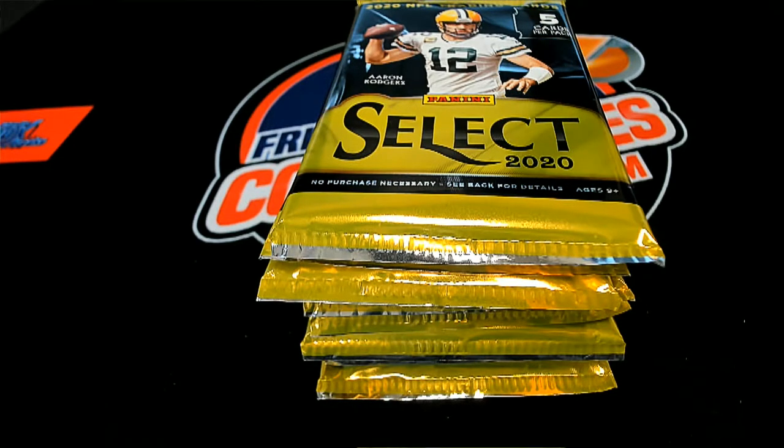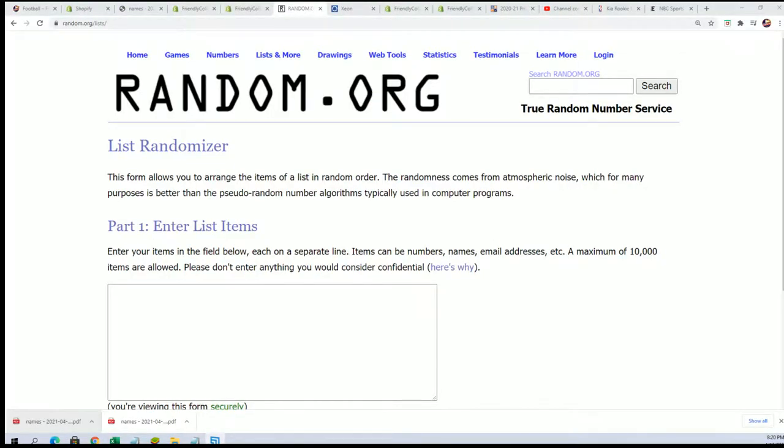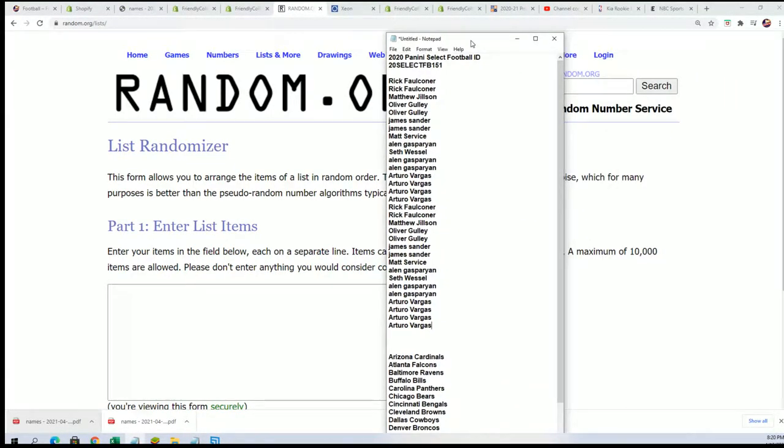Go and select football. We've got a pack rip break going down here. We're getting ready to hit something nice in select. This is our 151 box.